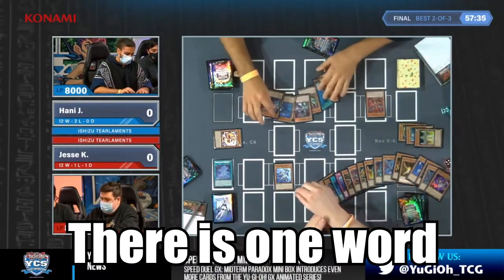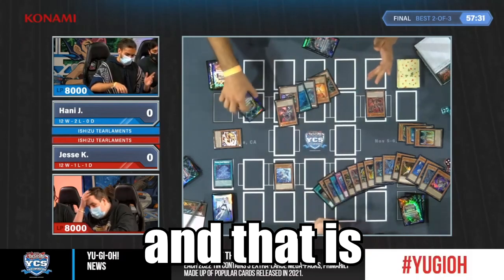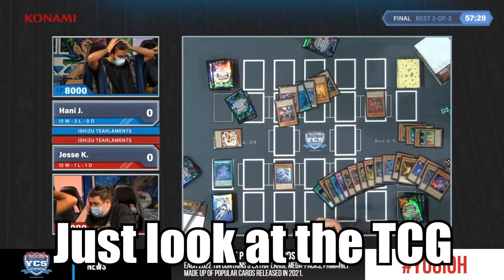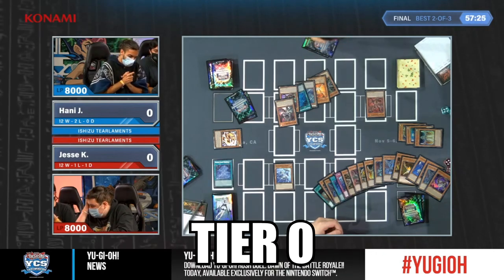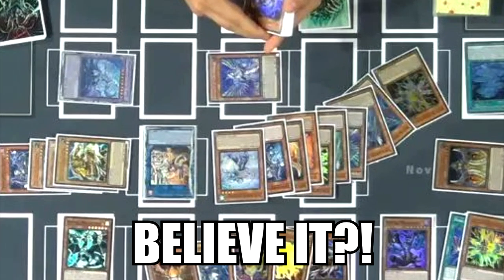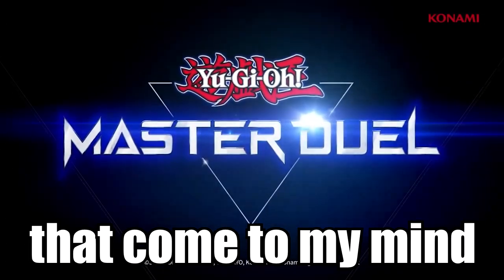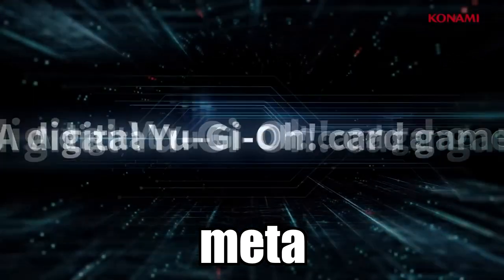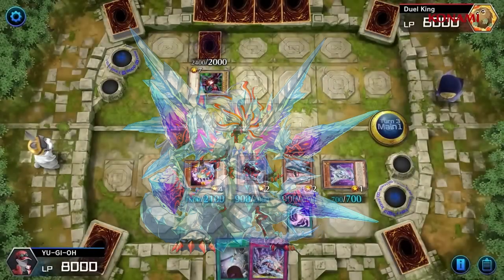In the world of Yu-Gi-Oh! there is one word and one phrase that strikes fear in everyone's heart, and that is Meta. Just look at the TCG - Tier Limits with the new Shizu support cards made it Tier 0. But in Master Duel, there are about three archetypes that come to my mind when I hear the word Meta: Fluanderies, Marincess, and Branded.